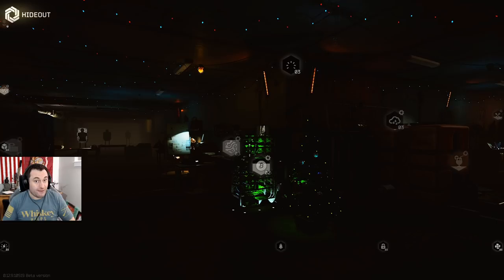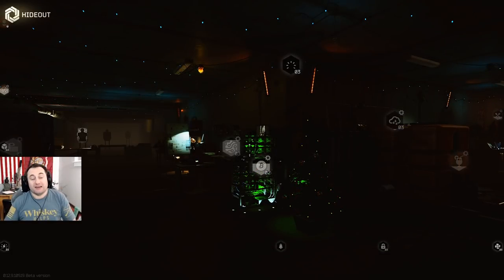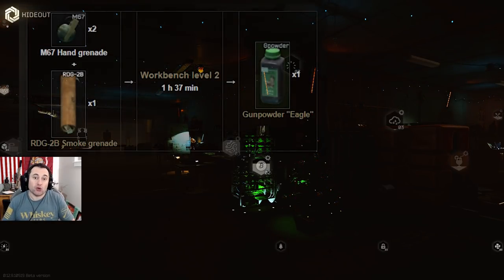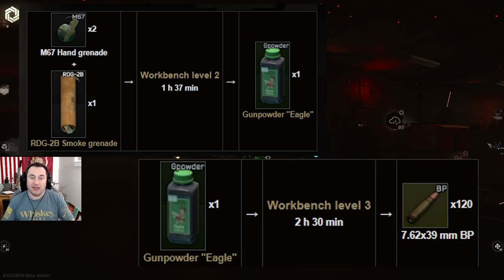Also, this is early wipe, so prices are very volatile and things are going to change fast. Always double check what I'm telling you before you go buy a bunch of components. And as a rule of thumb, don't stack crafted materials in the same module. For example, don't craft green gunpowder and then use that crafted green gunpowder to make BP ammo if your goal is to make more money — doing this actually reduces how much money you make overall.